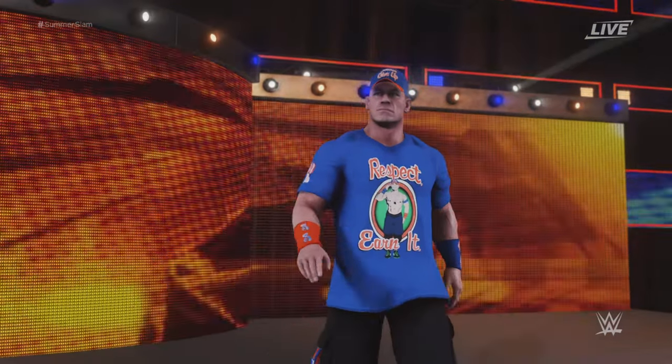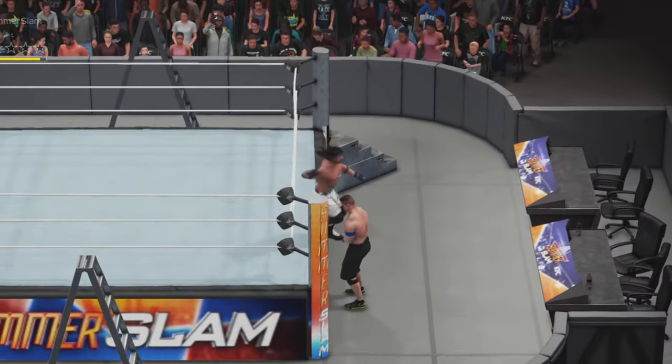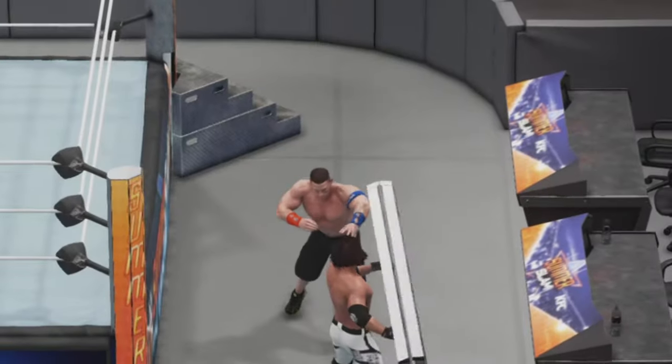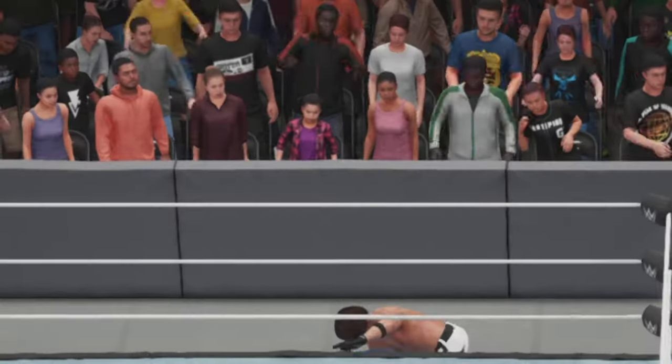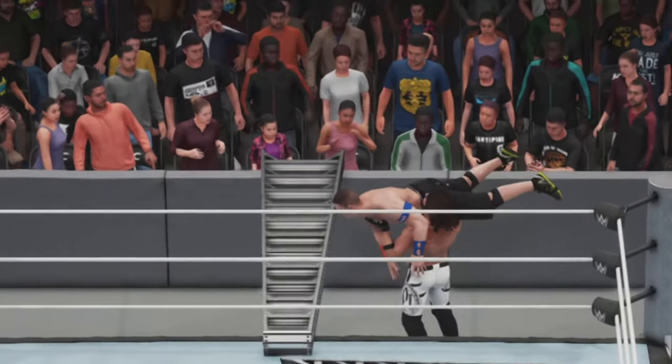Here comes John Cena — we are competing for the WWE Championship. John Cena absolutely drops us and we are hitting him with the ladder, hitting him with all sorts trying to get the victory. We're setting up the ladder against the barricade and the hardest part of the ring.